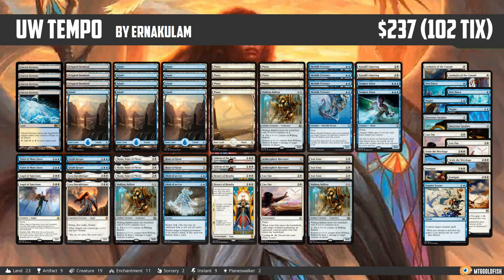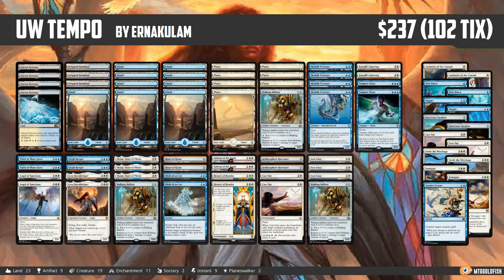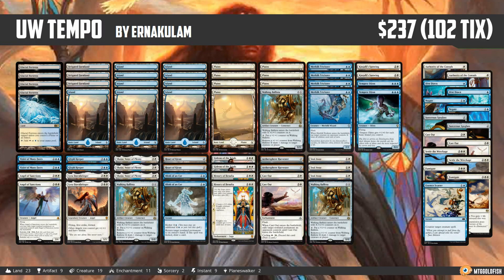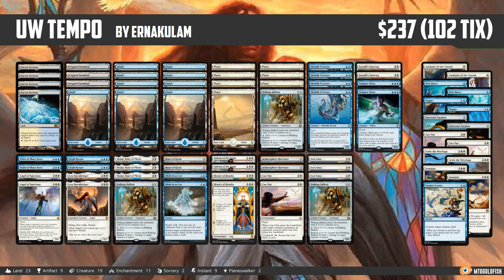The reason I chose this deck is primarily the numbers. We'll get into individual cards in a minute, but the thing that stuck out is it has about a million two-ofs: Kinjali Sunwing, Heart of Kiran, Tempest Djinn, Glyphkeeper, Lyra, Angel of Sanctions, Vizier of Many Faces, Blink of an Eye, Aethersphere Harvester, Cast Out, Gideon of the Trials — like everything's a two-of.